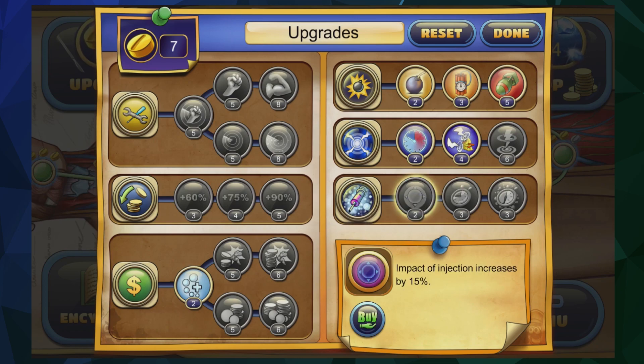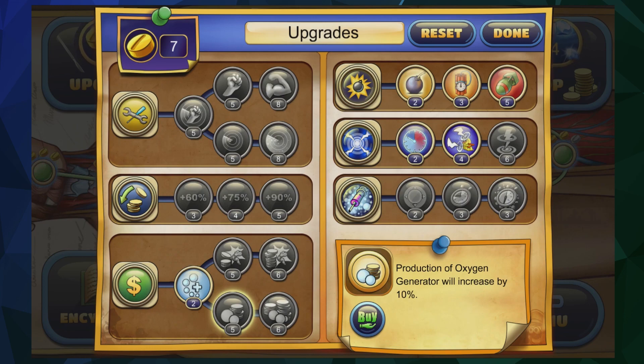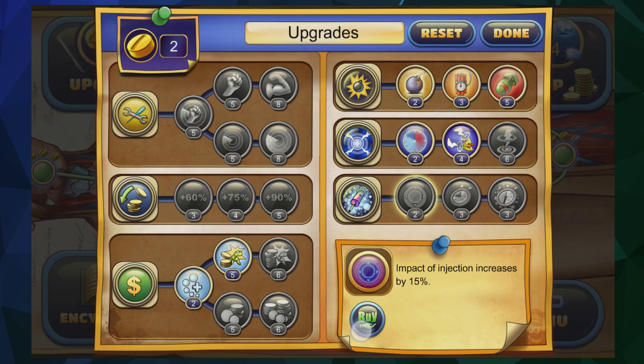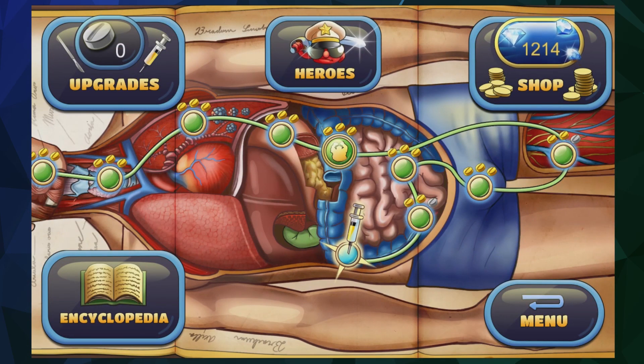Down here we've got our injection — I'm not 100% certain what it does, but it buffs your towers: they attack a little bit harder and a little faster, and I think it increases your effective range of the towers you inject with it. I don't use inject nearly as much as I use the other two. So we're going to spend the rest of our money upgrading our oxygen — this one increases the oxygen profit from each killed unit by 10%, or we can increase the production of oxygen generators by 10%. We'll do more reward for murdering the things.